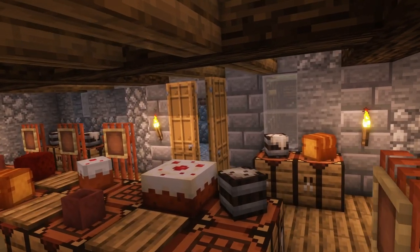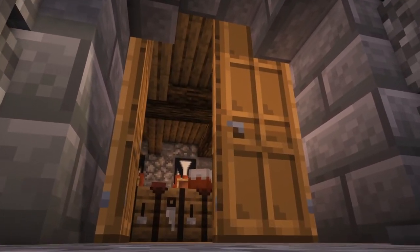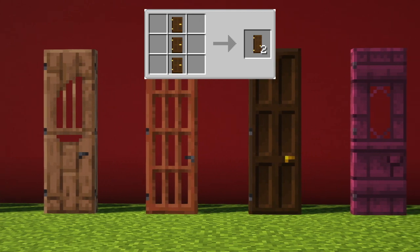These new 3-block height doors are available in every vanilla variety like oak, spruce, birch, acacia, dark oak, jungle, iron, crimson and warped. You can craft them by putting 3 of the vanilla doors vertically in a crafting table.